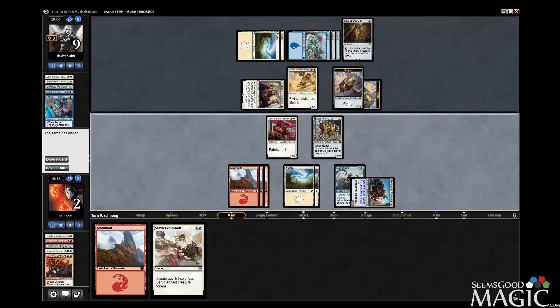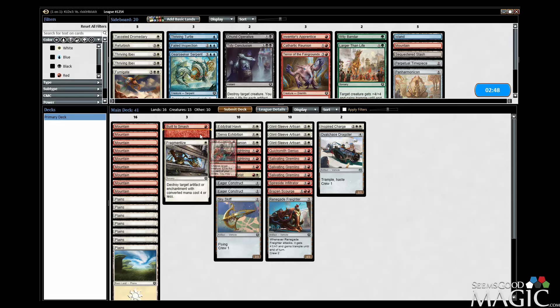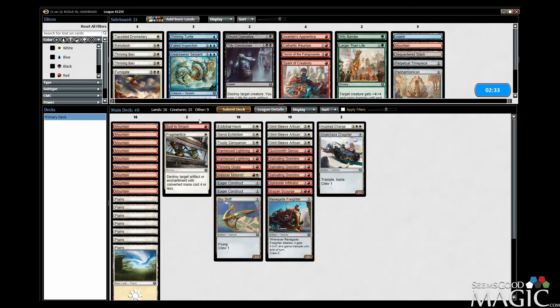Game three. I think we take out the Apprentice — oh no, we didn't have that in. I think Fragmentize needs to come in, but take out the Spark. I don't want to cut down on creatures because we have three vehicles, so I think we should be at 15. Take out the Spark. Fumigate would have been nice there, but I think on the play we'll be okay.